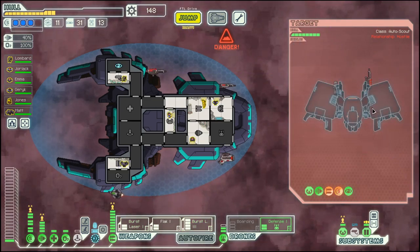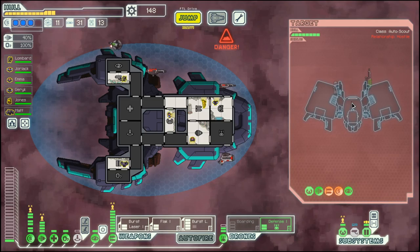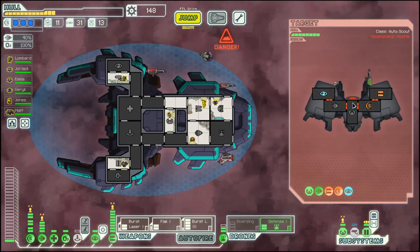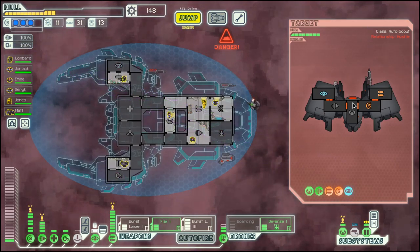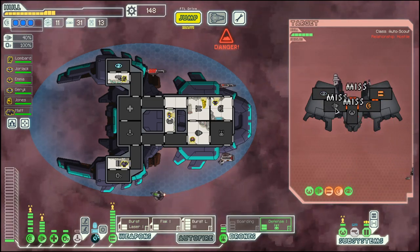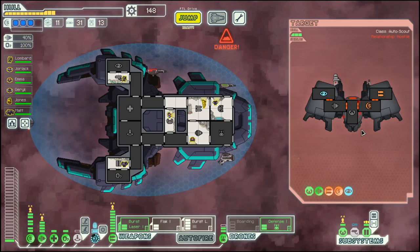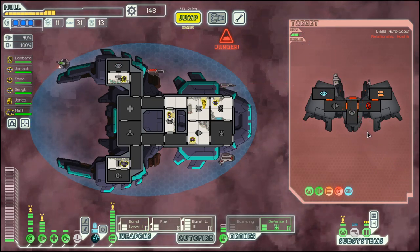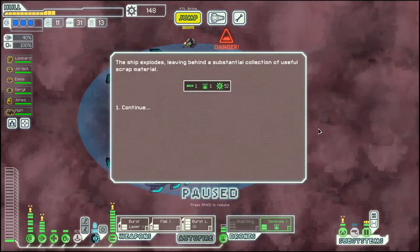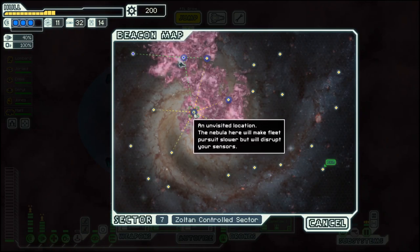Shields are down, they cloak again. The missile is also down — I would be more happy with the burst laser being down, but our cloak is back so we can cloak again and then do this. Their cloak is gone, and their ship is gone. Very nice, and we are 200 scrap in the positive.